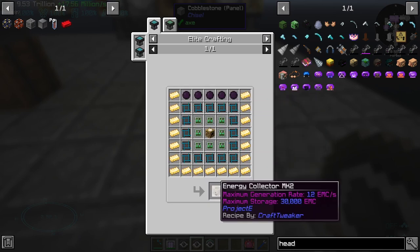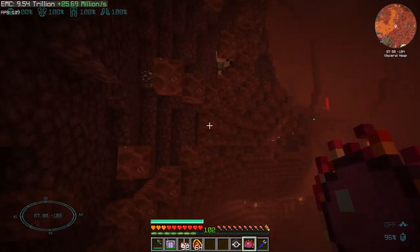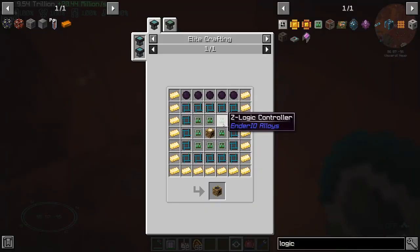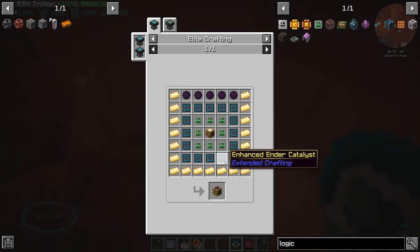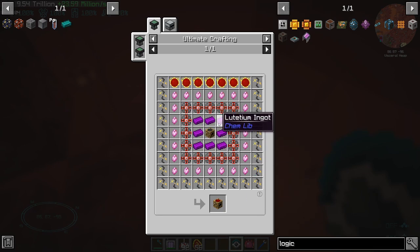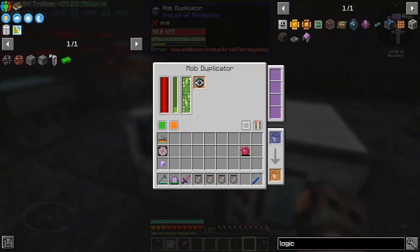We need the normal zombie head to make the zombie electrode. We need the zombie electrode, drowned head, and husk head to make the Z-Logic controller. And of course, we need the Z-Logic controller to make the Energy Collector Mark II. Actually — ignore whatever I just said. We're not going to use mob cages; we need the actual zombie. We are going to need the Z-Logic controller to make Energy Collector Mark II. For the Energy Collector Mark III, which is incredibly expensive, we also have a singularity, so we need quite a bit of heads.